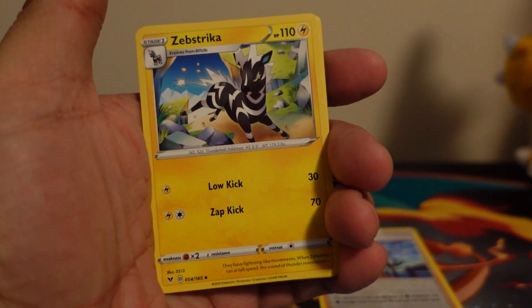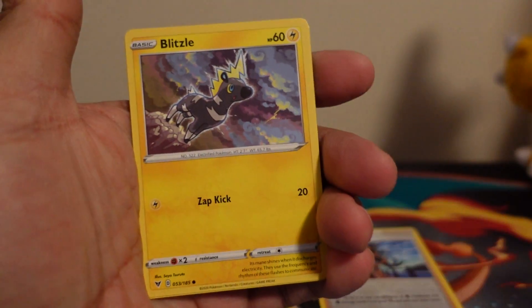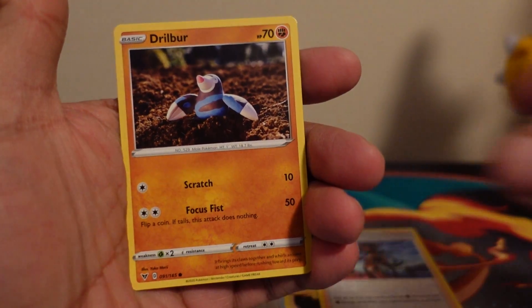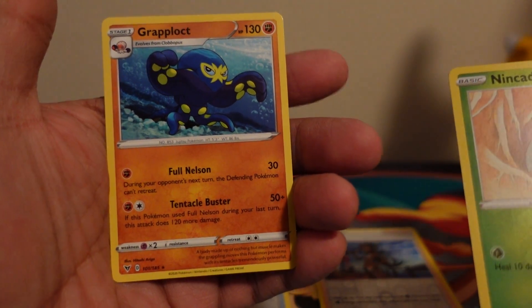Grass Energy, Zebra Strike, Excadrill, Nuzleaf, Blitz, Skiddo, Ferroseed, Dead Diné, Drillbur, Reverse Hollow Nakata, and a non-holographic Grappalock.